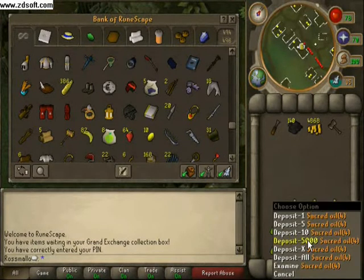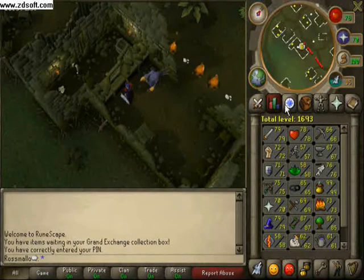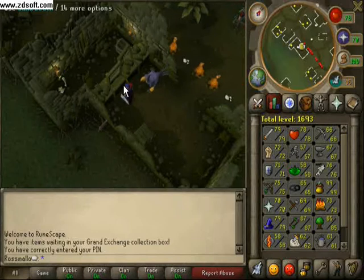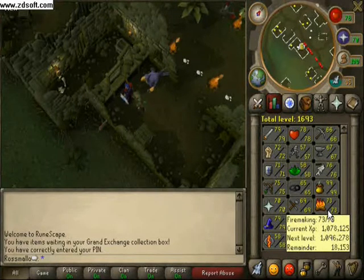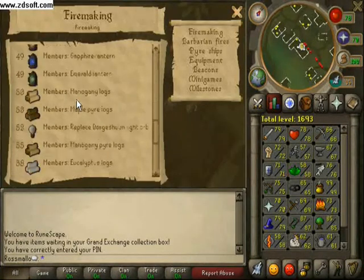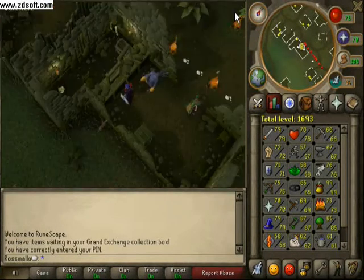Basically, you need a bunch of stuff to be able to do this. Firstly, you need to have done In Aid of Myreque — you have to have completed it, otherwise you can't use the bank and it will take forever. You also need a fairly high Firemaking level, preferably 63, so you can burn the most profitable ones.